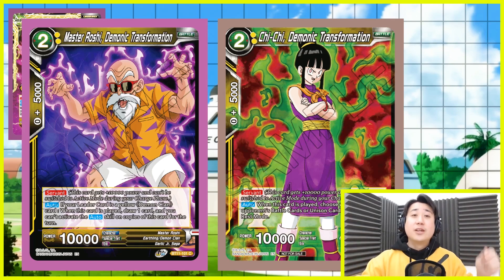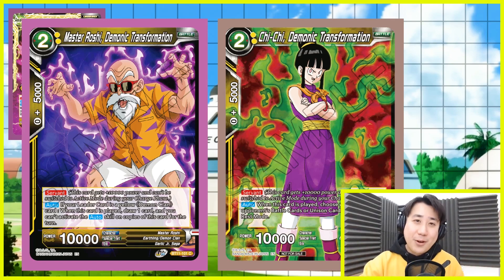So when their leader swings, you Chi-Chi tap one of their unison cards or battle cards, and then they couldn't swing.